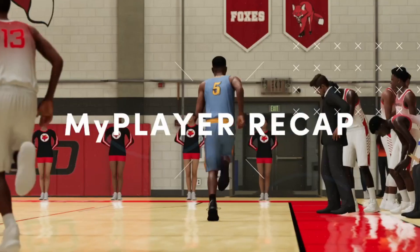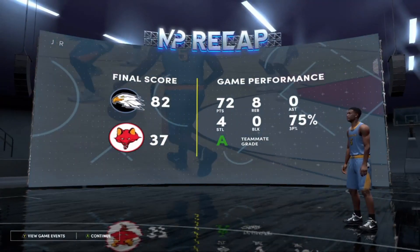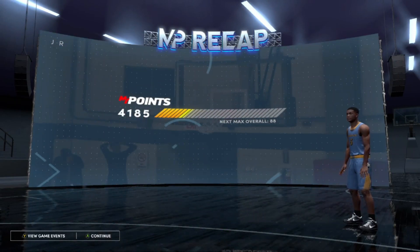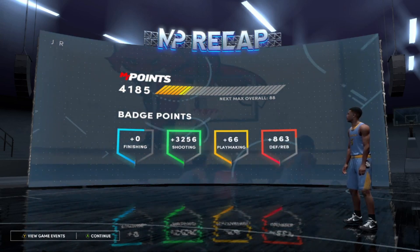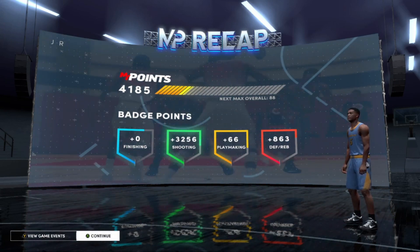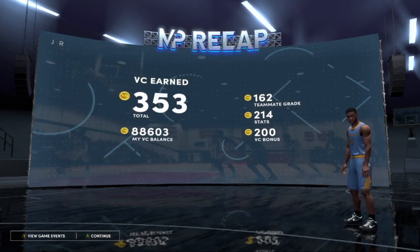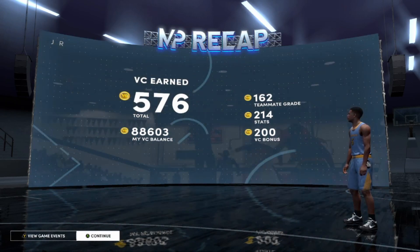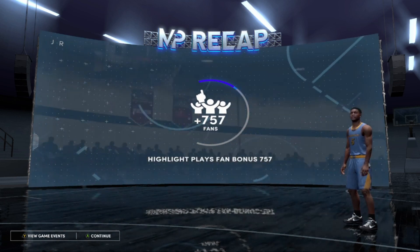Once the game is over, you guys can spam A through any cutscenes and then it'll take you to a badge progression screen. From here, just wait for your VC to load up — you'll get your MyPoints and then your badge progression as well. Once you see your VC, all you want to do is close out the application and then reload the game. Each time you do this glitch you'll get VC, MyPoints, and badge progression on an extremely easy difficulty — the high school games are like rookie difficulty.